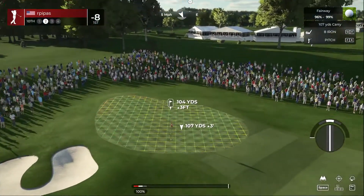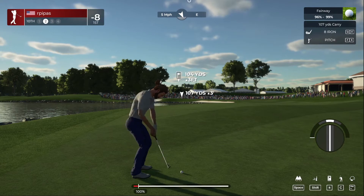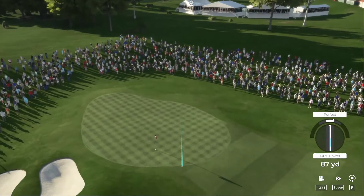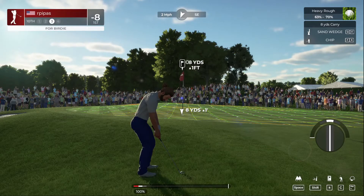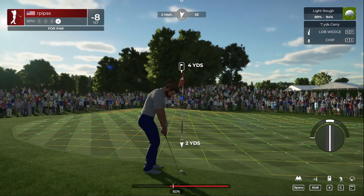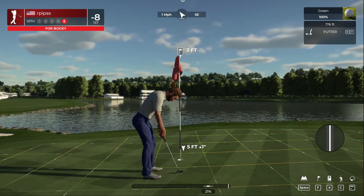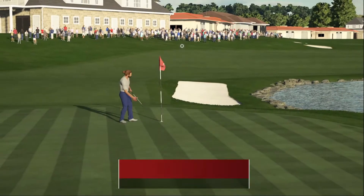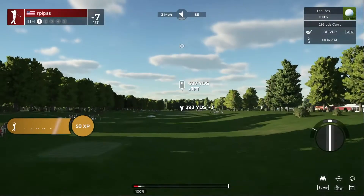About 105 yards to the pin. We got the distance on that pitch shot but the wind knocked it down — just a little off on that approach. Third shot, we're all over the place on this one. Here's your fourth shot — nice chip, well done. Three-foot putt — safely in. Okay, seven under par at the moment.